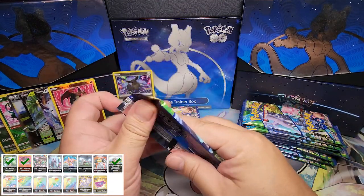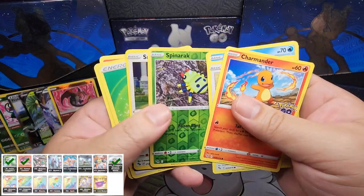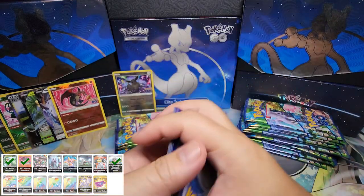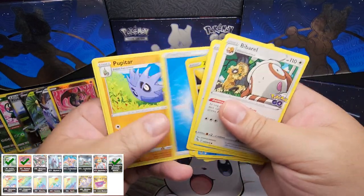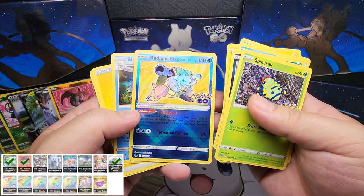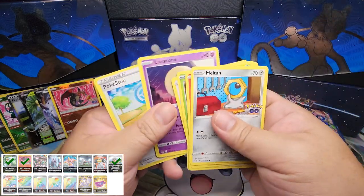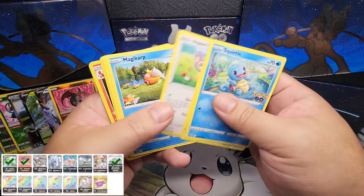Let's get into the second Radiant Eevee box. Not a Ditto. We got another Radiant card — I have all three of them now for this video, that's pretty cool. Dragon IV — I like this art. And now we're going to go into the last stack. That second Radiant Eevee box wasn't the best, but at least we got something out of it.